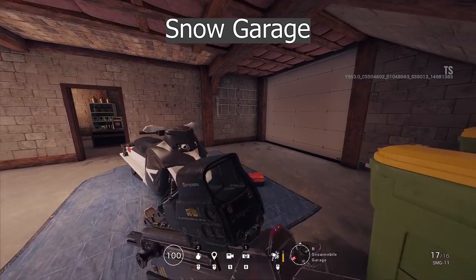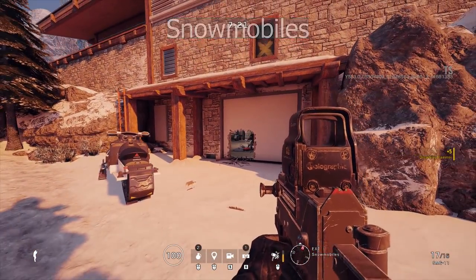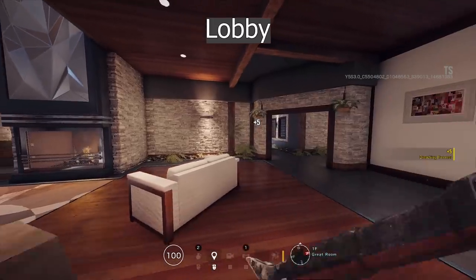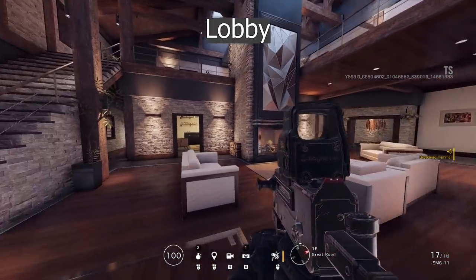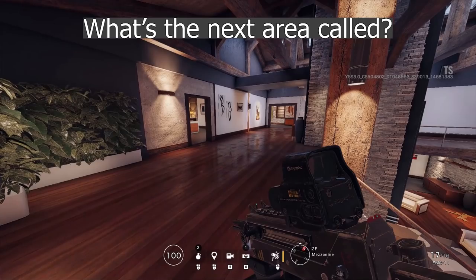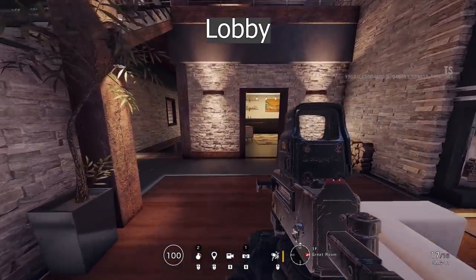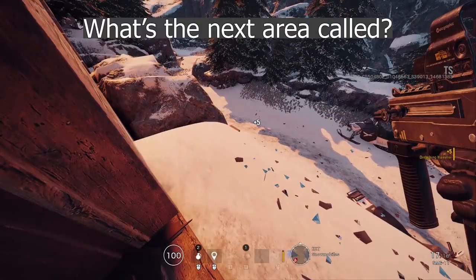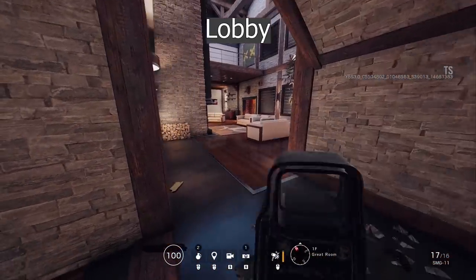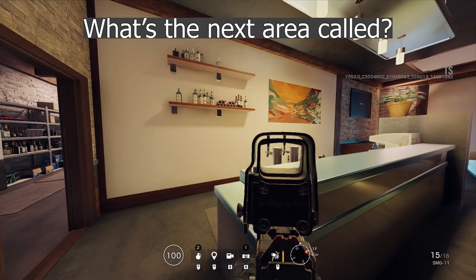Garage stairs. Lobby. Lobby stairs. Top lobby long. Lobby stairs. Lobby. Carousel stairs. Snowmobile balcony. Carousel stairs. Lobby. Bar.